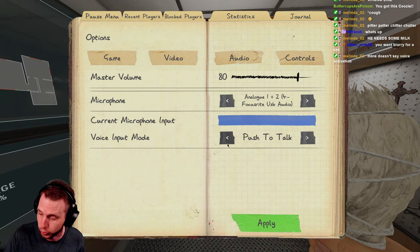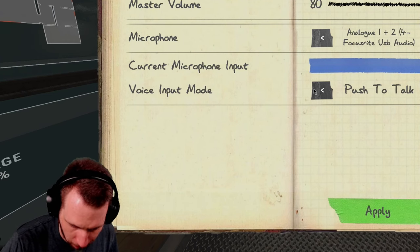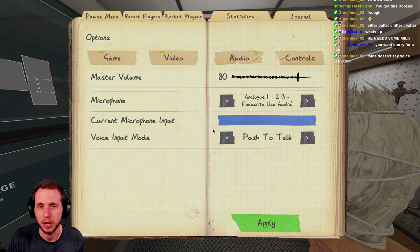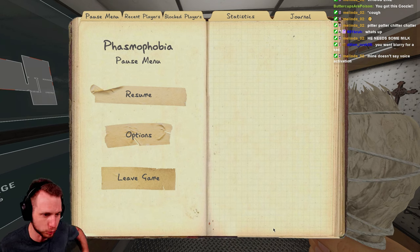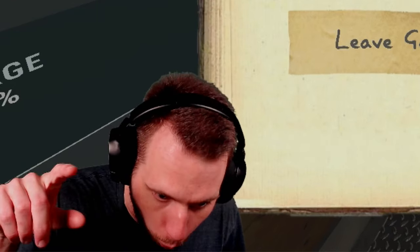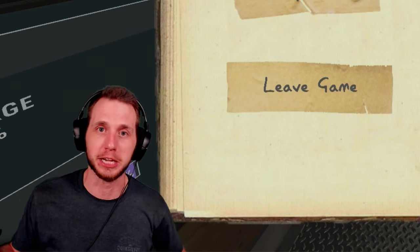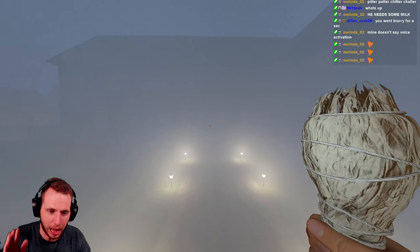If you have push to talk on, the ghost only hears you if you press your push to talk button — which for me is my thumb mouse button. Most importantly, if you play multiplayer a lot, it's just common courtesy. Nobody wants to hear you crunching on your Doritos or your chihuahua barking. I promise you just doing that right there is a 25% survival rate increase.